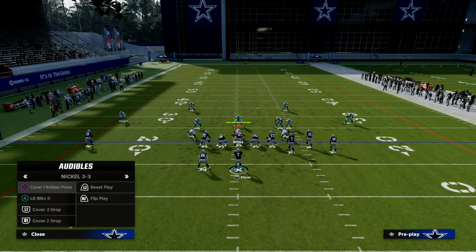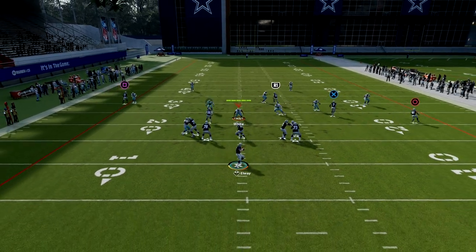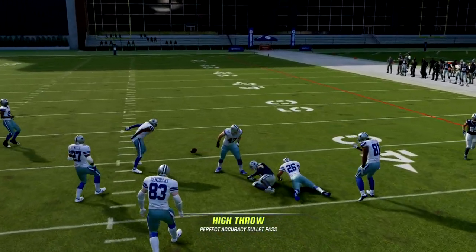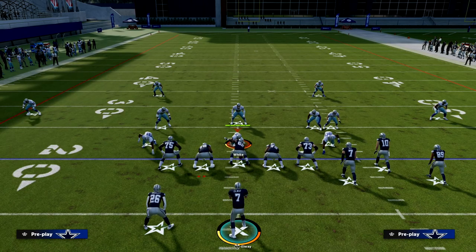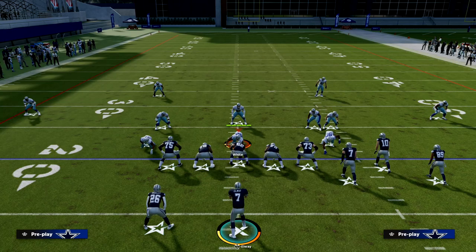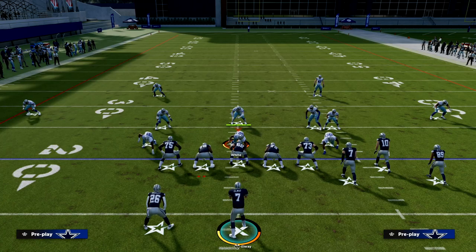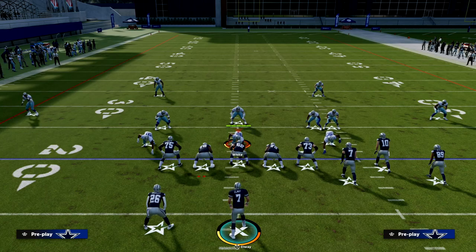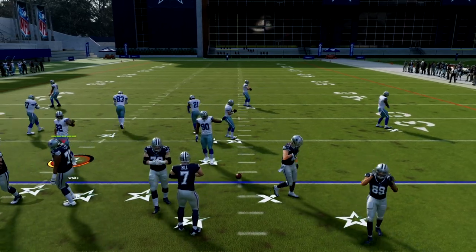If your opponent runs Cover 2, there are two things I want to point out. First, this Titan wheel route — this vertical hook — is actually going to do a pretty good job of defending the Titan wheel, and the reason is because of the hash mark we're on. Madden zones are based off a grid system. As much as they want to say they improved zone logic this year, the underneath zones are actually worse than last year and don't flow very well.